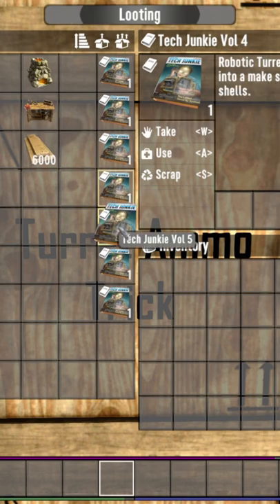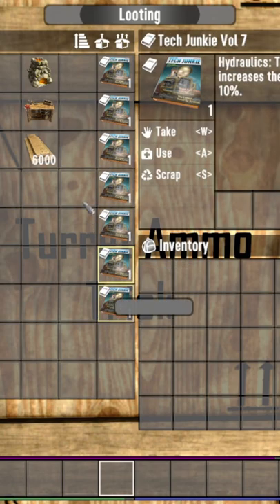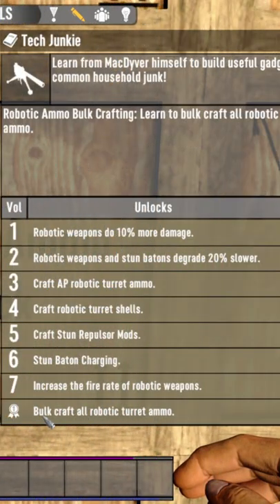You're going to need all 7 tech junkie books, a forge, a workbench, and some wood. Go ahead and read all those books to unlock bulk craft all robotic turret ammo.